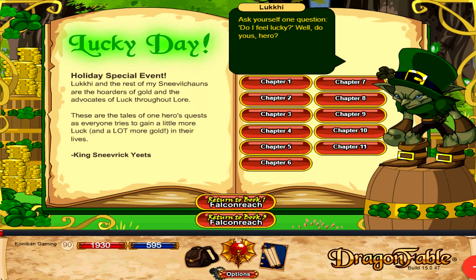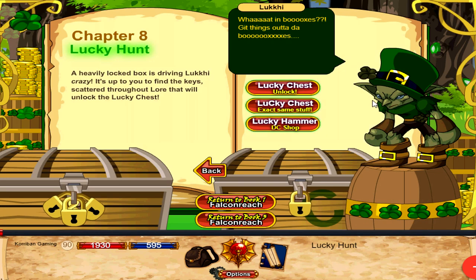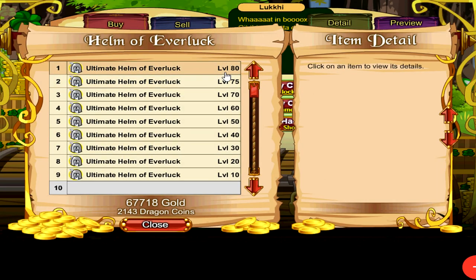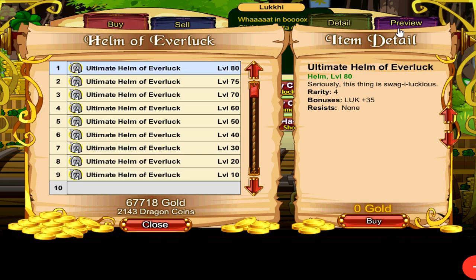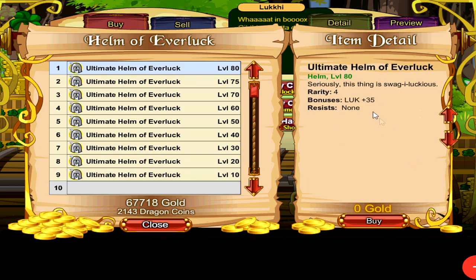For the month of April we have the Lucky Day event, which is Dragon Fable's version of St. Patrick's Day. There are 3 items you want to get. The first is the Ultimate Helm of Ever Luck — you need to go on some sort of scavenger hunt before you can unlock it. This helm is the best in slot for the luck stat, giving you 35 luck stat and nothing else. It's really just for players who want to min-max their luck stat.